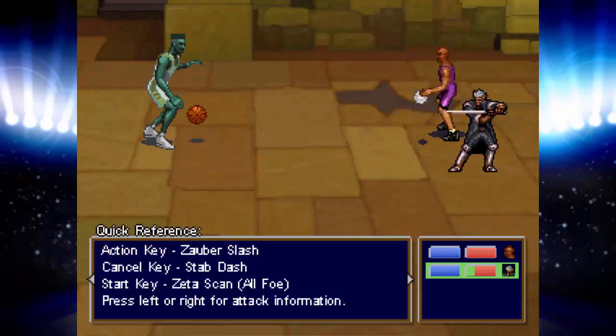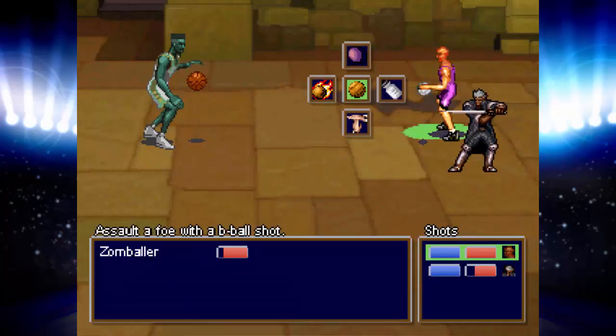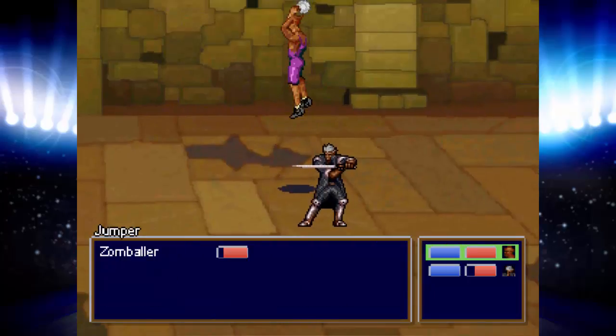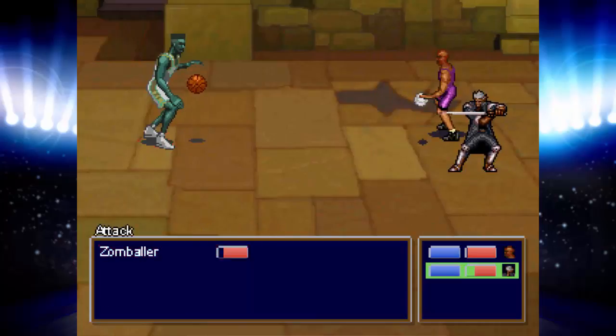Let's do... I bet zombies have low brain. Oh, apparently not that low. You actually have to press the button in order to throw the ball. That's hilarious.